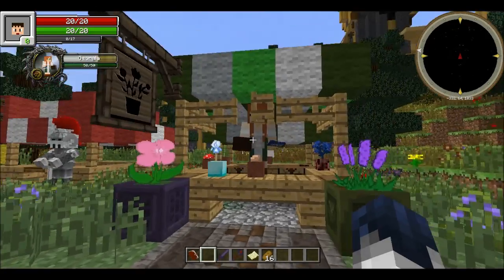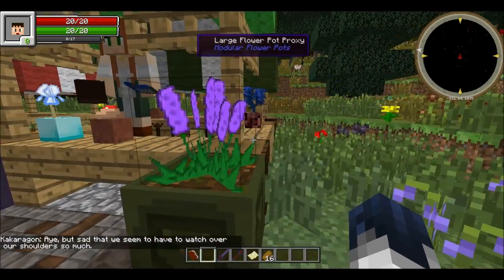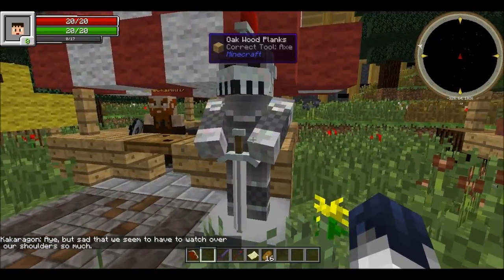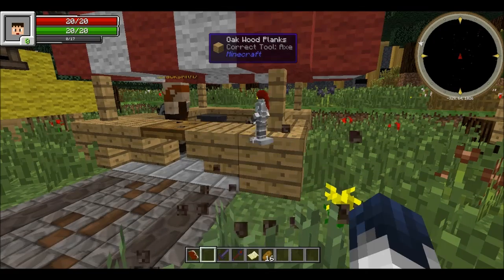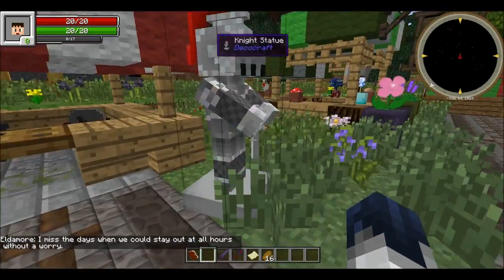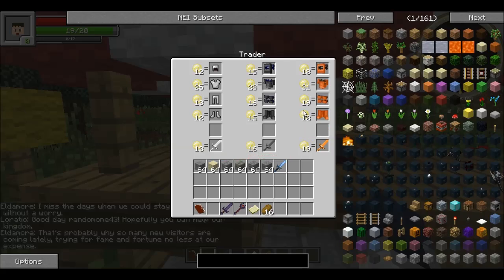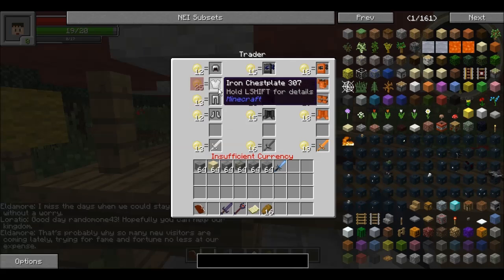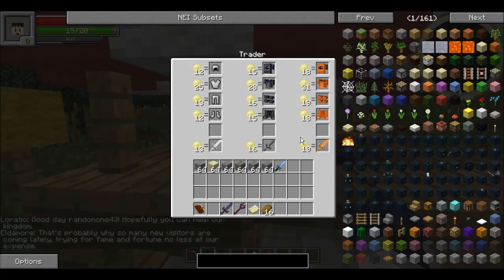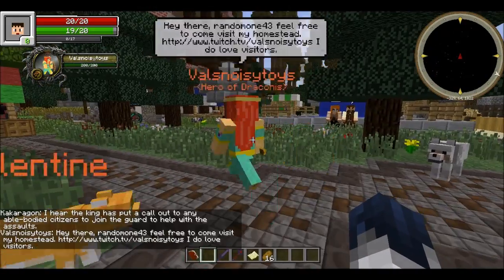Oh my, this is such a big city! There's a trader here — you can buy some armor from him for silver coins. That's cool. There's also Valentine here, who has a YouTube channel and did some videos about this modpack.